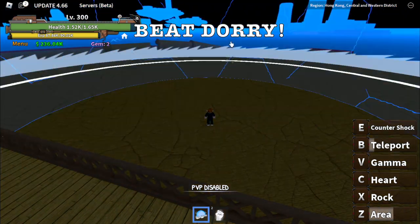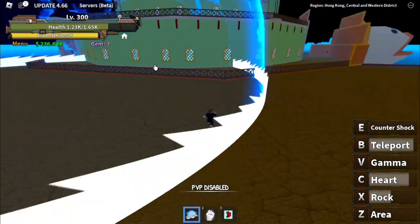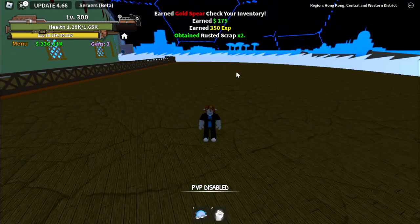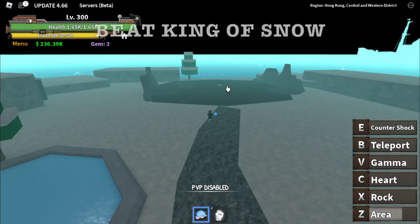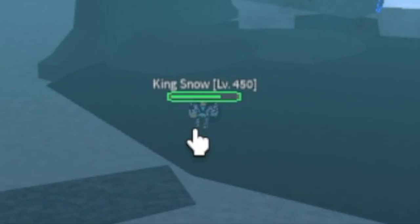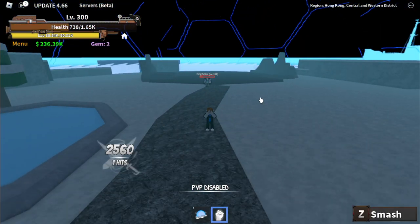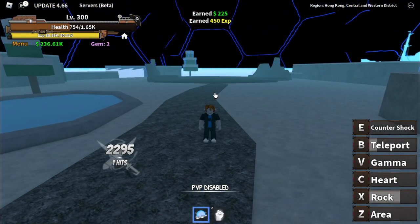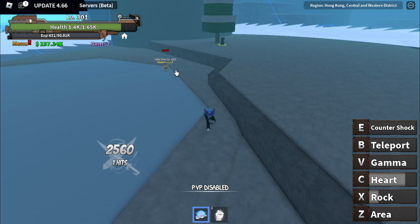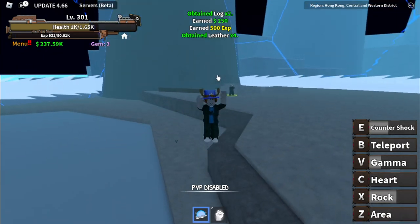Next boss here is Dory. Now we can use our rock — finally! Rock, then we're going to snatch a heart. We're going to use Gamma, then teleport. Gamma, and then let's destroy the heart. Moving on — next up, the snow island. First up is king of snow. Let's start with the rock and then Gamma. This boss is level 450 and we're still level 300. Can we defeat this one? Yes! Next up is little deer — this one's really hard because this dude can teleport towards you. I think I defeated this one like three times just to practice before recording.